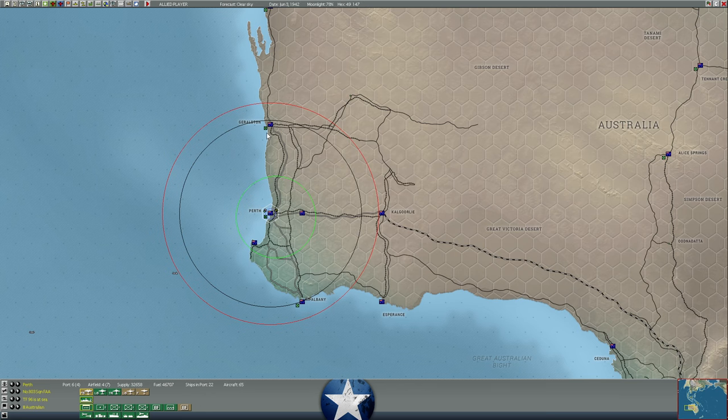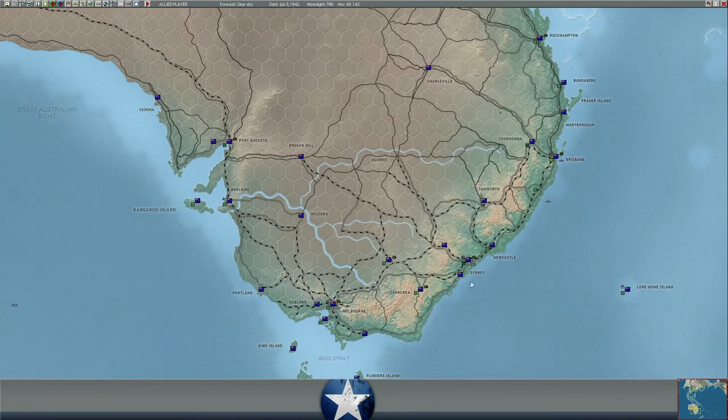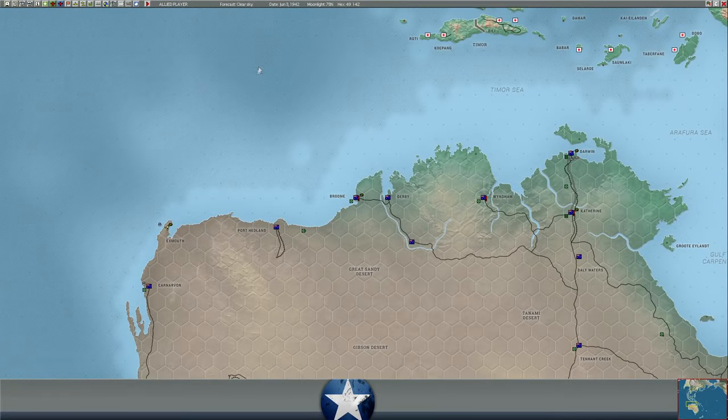We put like 400,000 fuel into Perth and it's all gone — it didn't rot, no wastage. There's no maximum amount of supply Perth can hold. Smaller bases will have spoilage if the base is too small, but Perth is large enough that it essentially has unlimited supply capacity. And with the amount of supply at Sydney, the indication is that that fuel was pulled East along the railways and converted in the factories to supply.